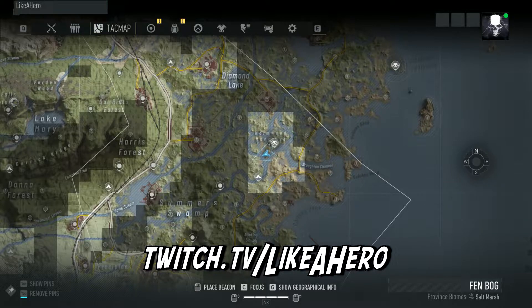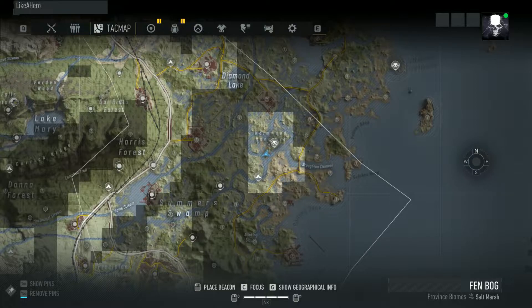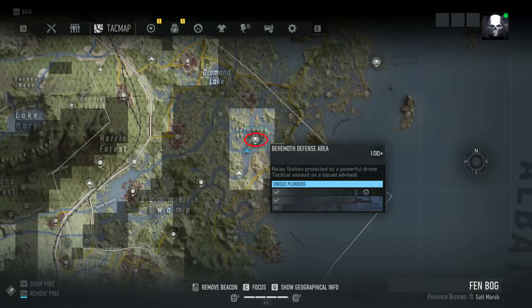The basis here is you're going to want to head out to the eastern part of the map. It's south of Diamond Lake in the Summer Swamp, and you're going to want to head over to this location. There's a behemoth here, level 100 plus, on the eastern side of the map — I've marked that with a red circle.